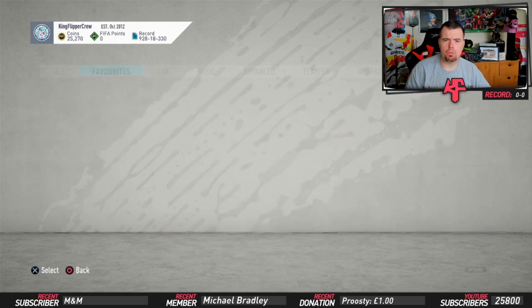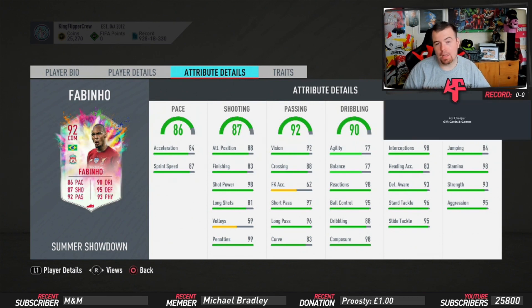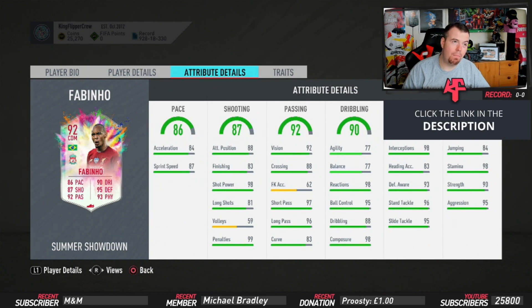The pack reward is a Prime Electrum Players Pack, which is a 25k pack. So to complete both SBCs for Fabinho right now costs around 123k. A card like that for 120k is insane - even though his agility and balance is a little low, that card is going to upset a few people. You get 40k worth of packs as well, so you're effectively getting him cheaper when you factor those in.